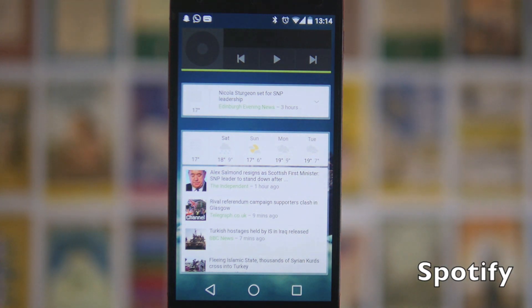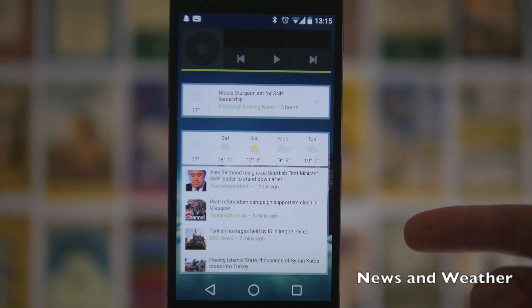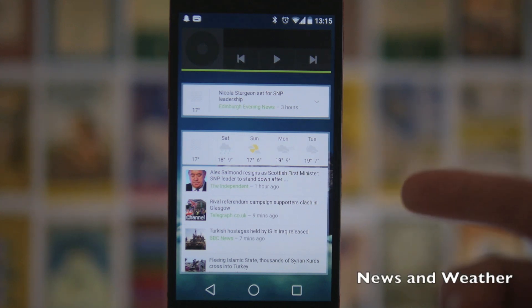On the next page at the top we've just got a Spotify widget — this is obviously pretty standard but it is one I use the most. Next up we have the Google News and Weather widgets.